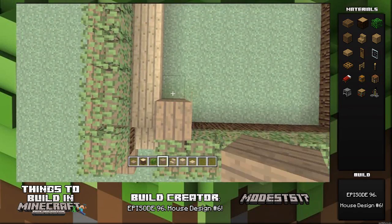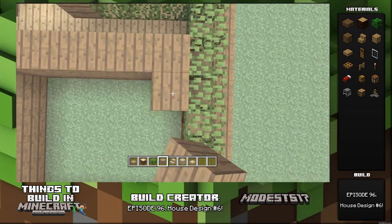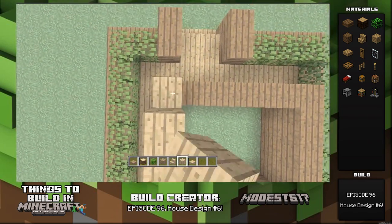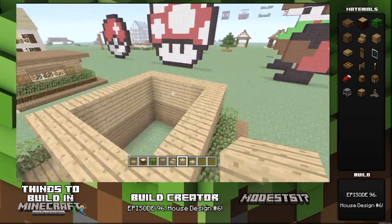Next, two blocks high with spruce wood planks — not the logs, beware, I said the planks. Anyways, you've got that and then two high with the oak wood planks. I keep getting the logs and the planks confused, but we're not worried about that. So it's going to look like that.